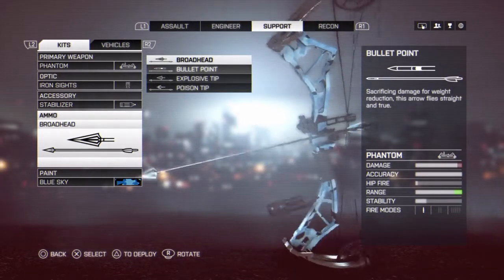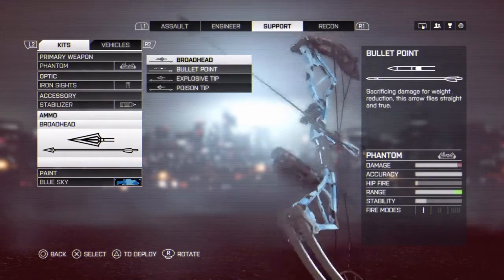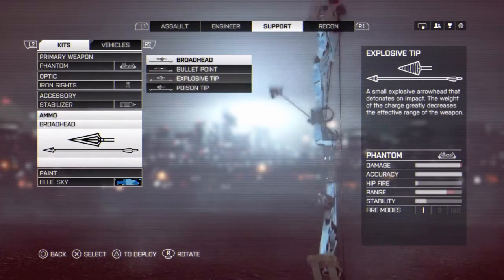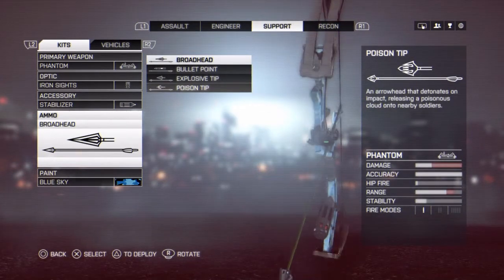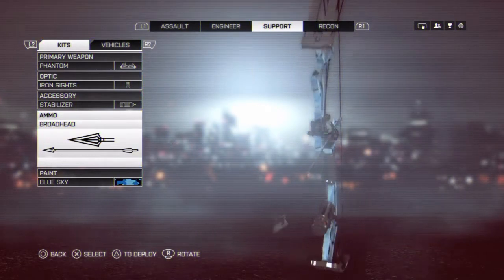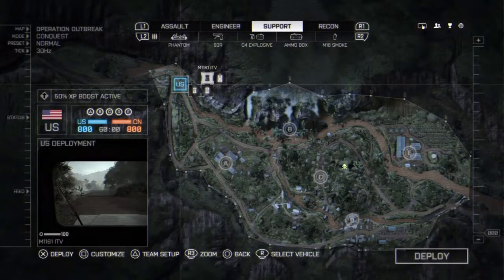The broadhead is the best. The bullet is actually second because of the range. Explosive is third. The poison tip is last because it brings down your damage and range. I usually use the broadhead — that's what I prefer.